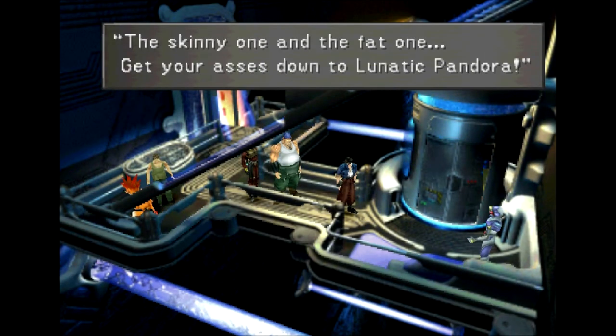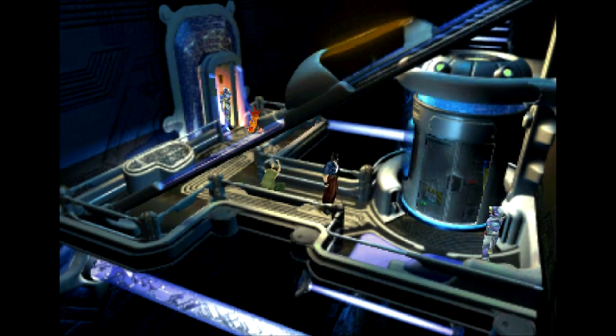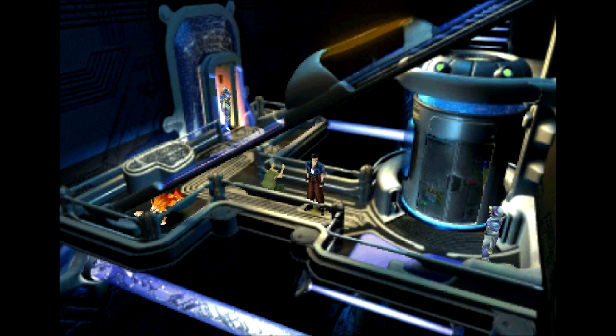We're going to visit Laguna, Ward, and Kiros. 'The skinny one and the fat one — get your asses down to Lunatic Pandora. You're gonna stay here and work; the rest of you get back to work.' Why did you need to separate us? Laguna's by himself — so what's going to happen to poor Laguna in what appears to be a prison of some sort? You'll have to find out next time. That's going to do it — I've been BallerScoop, I hope you guys enjoyed, laughed, learned, and hope to see you next time. Thanks for watching.